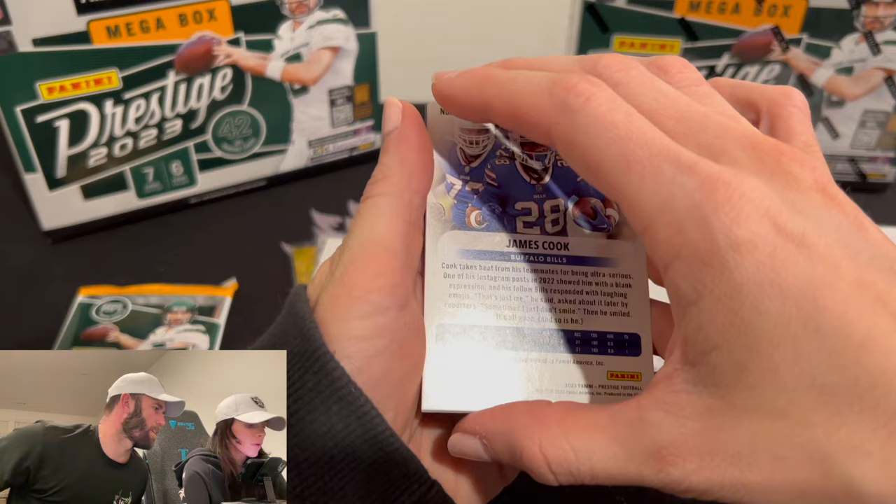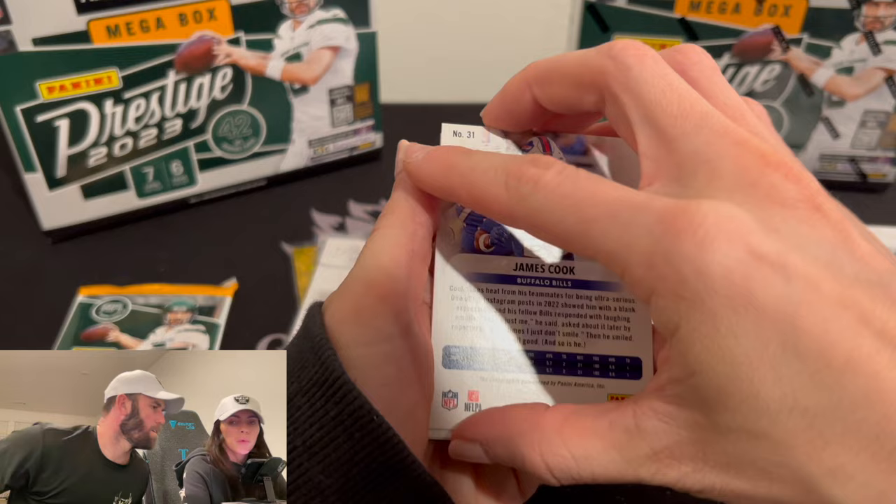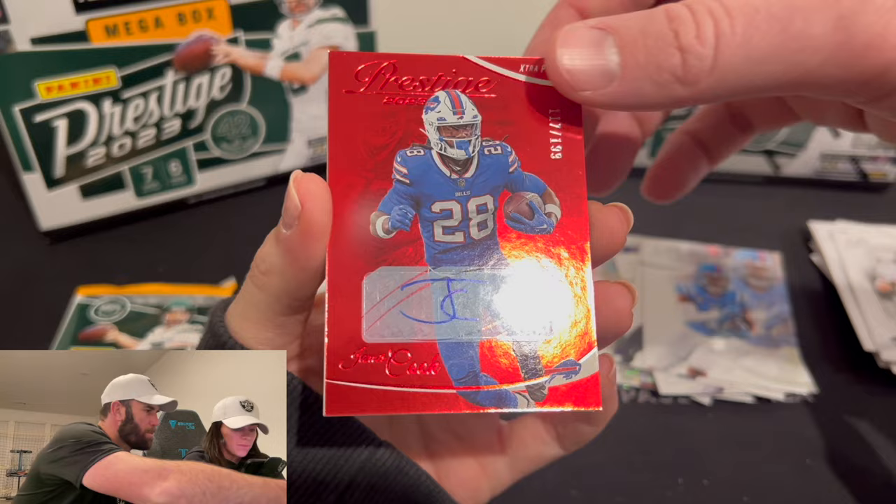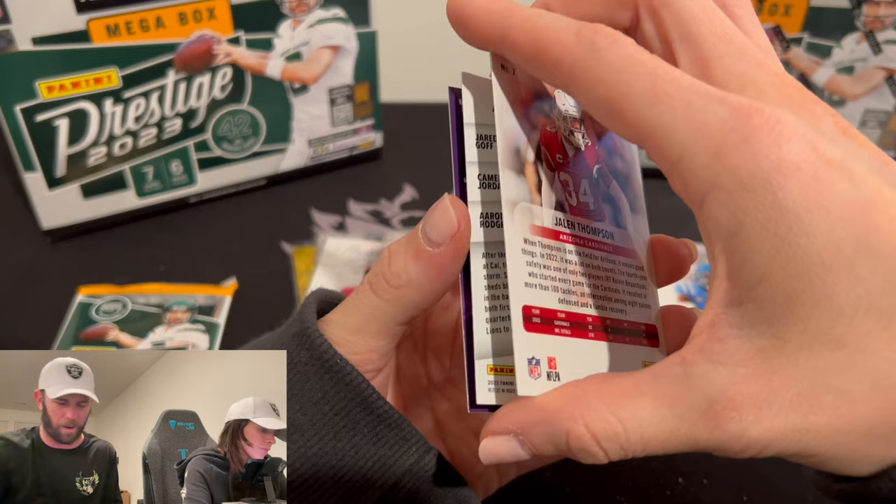James Cook? Something's interesting going on back there. It looked like a kid reporter. Oh! There's your autograph. Numbered auto to 199. Who is that? James Cook. James Cook — numbered autograph, red, to 199. You weren't even ready for it.